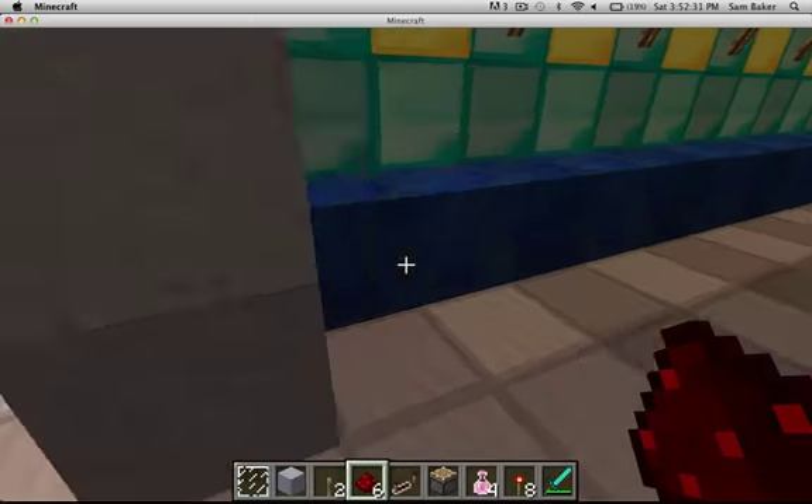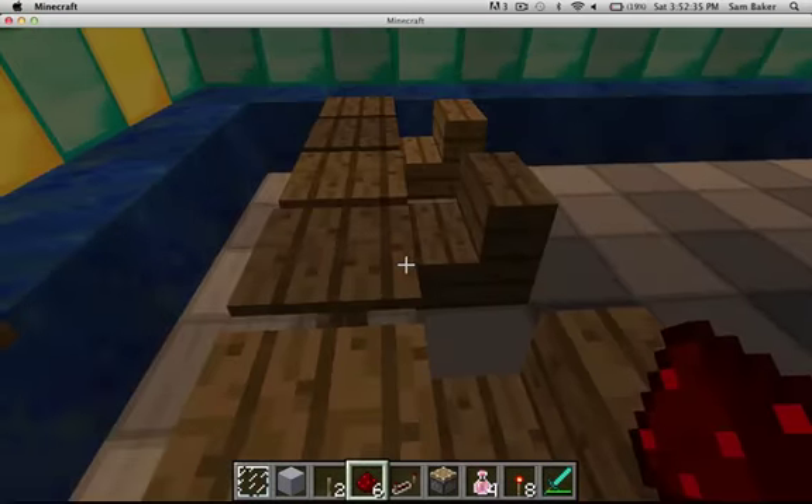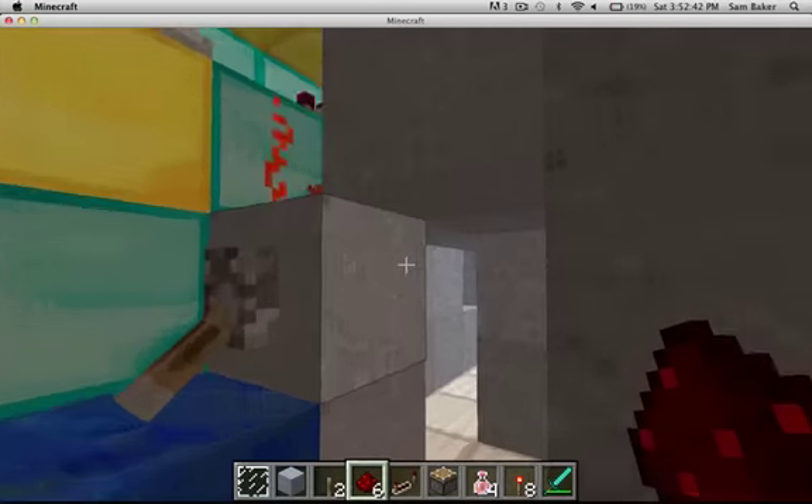Obviously, a jukebox is a good thing to have, along with a bar and all that stuff. Let's start with the fast charge.